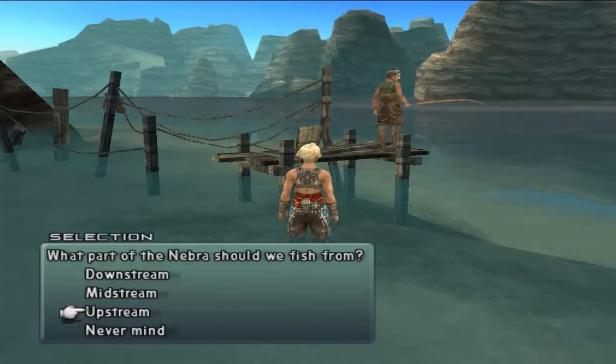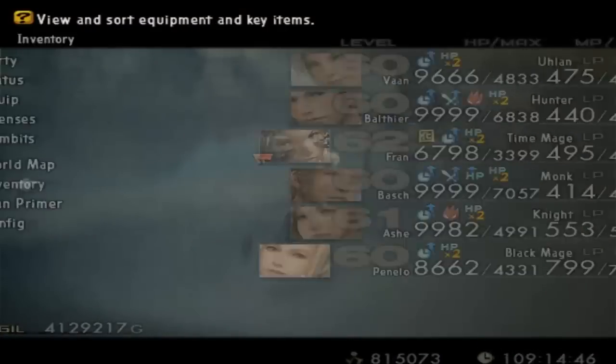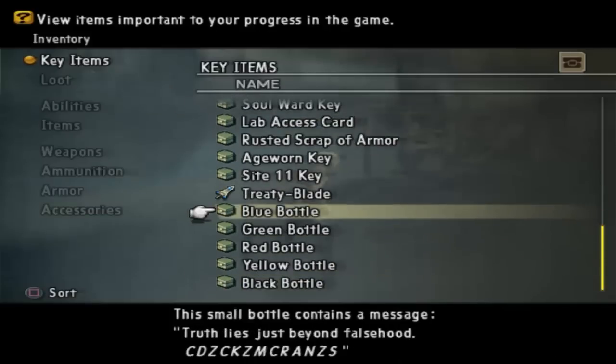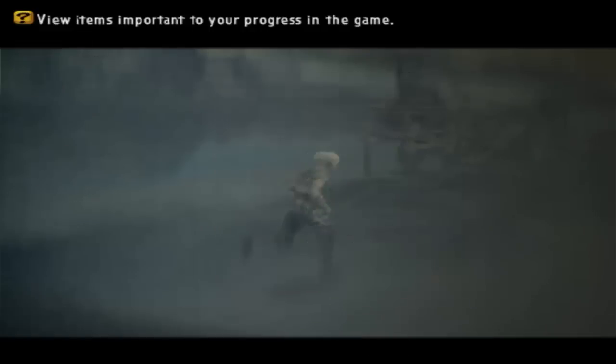After you get enough perfect scores in this minigame, you can fish upstream eventually — he'll tell you you're getting pretty good and you'll go to a new area. But first we have some things to do. I've heard it's pretty much impossible to get the next key item without doing this. We have a bunch of bottles here — this small bottle contains a message: 'Truth lies just beyond falsehood.' To decipher the code, take each letter and go to the next letter in the alphabet — Z becomes A. Decoding it gives us: Deadlands Boat. So we have to go to the Nebraeus Deadlands next.